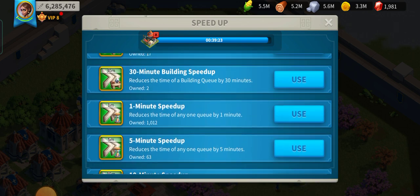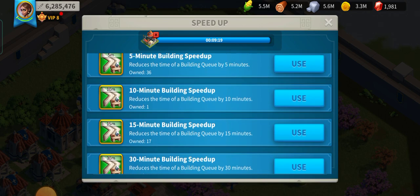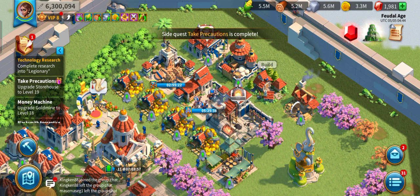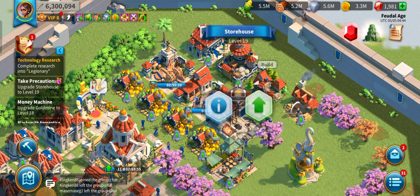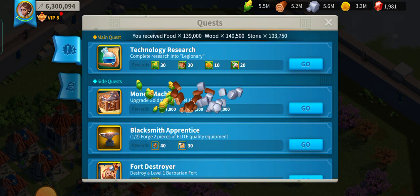30 minutes... okay, 10 minutes. Now my storehouse is already upgraded, so I'm going to claim these resources first as a safe precaution.